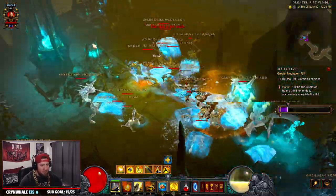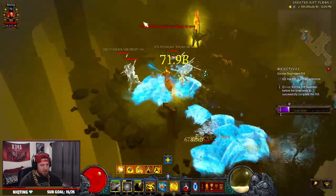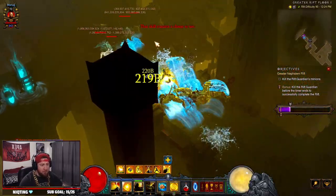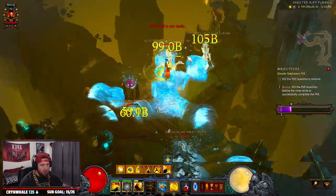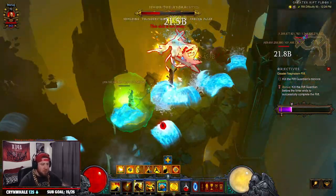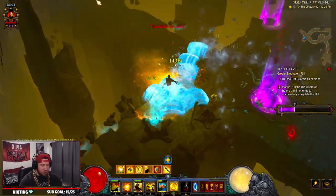The playstyle for the Wave of Light Monk is a bit clunky and doesn't flow as smoothly as the Inna's Monk. But that's okay — we're all about pushing. The Inna's Monk speed is excellent, and here on a GR 90, which is probably the GR you'll want to farm with this build, it's doing okay.